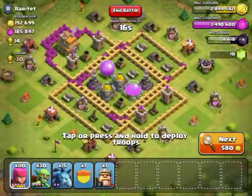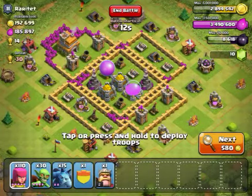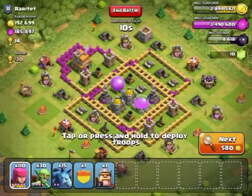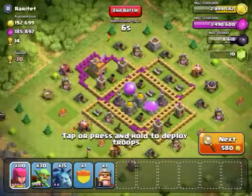Hey guys, I got a quick video right here. One of my clan mates just donated me two level two witches and I'm gonna show you how they work. I actually don't know how they work because I've never deployed them before.